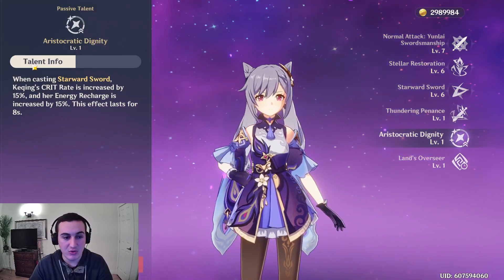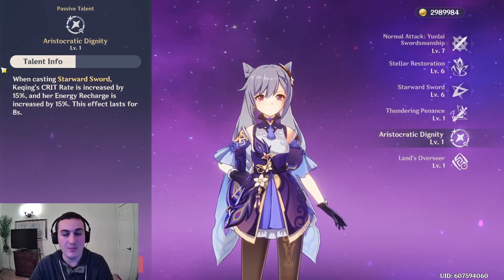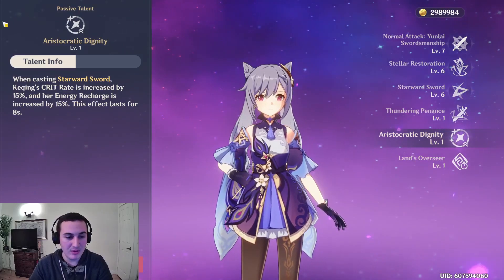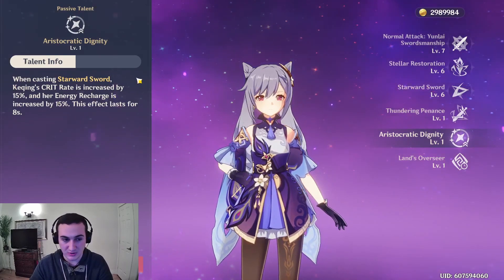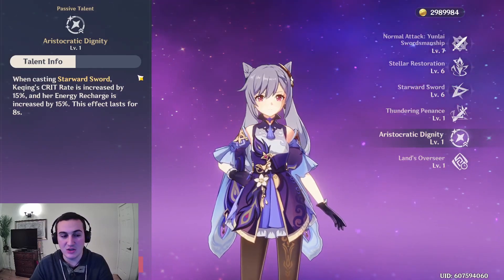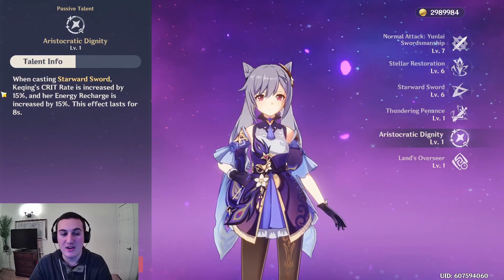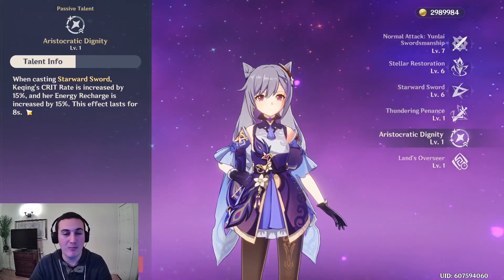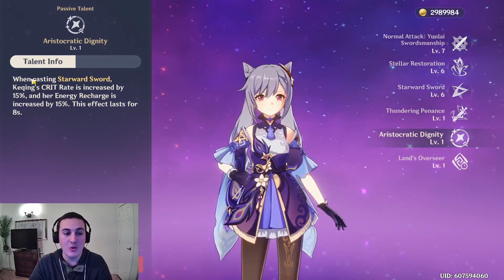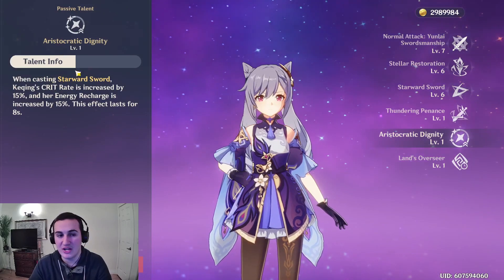The crit rate boost depends on your build. If you're sitting at 75% or 80% crit rate, you're not going to get much out of the crit rate increase. If you're sitting at 50% or 65% crit rate, this is going to be amazing. But after 80% crit rate, you're not getting that much value. An example: if you had 100% crit rate, you're only going to actually crit about 85% of the time. It's usually not worth it to invest crit rate after 80%, so when this passive takes you above 80% it's usually only doing 1-2% extra crit rate for you.